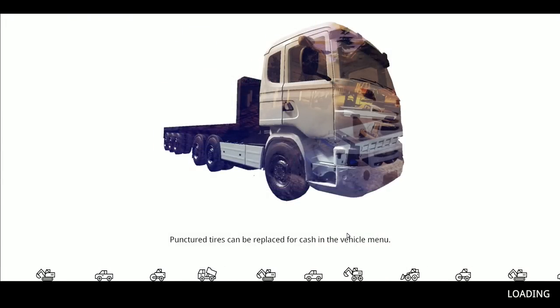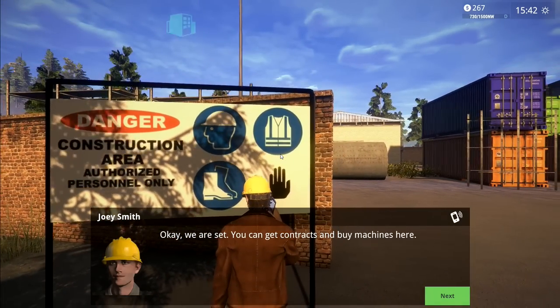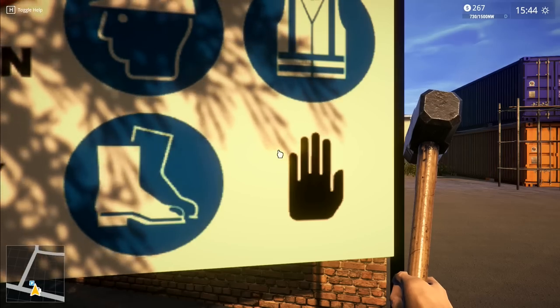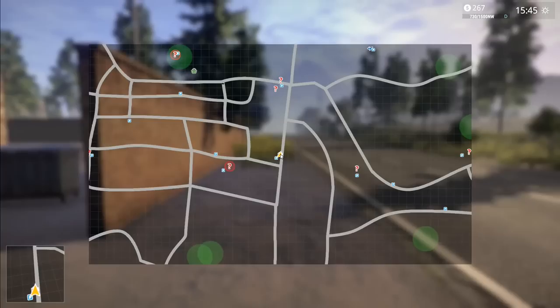It says a hundred percent, so I don't think it's going to be anything else that we need to worry about. Incoming call - press enter to answer. You can get contracts and buy machines here. You can also earn cash by recycling old cars and trains in the scrap market here. Trains! Let me have a look at the map - where are we going to get trains?